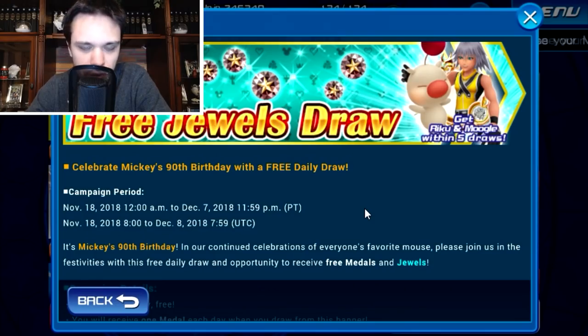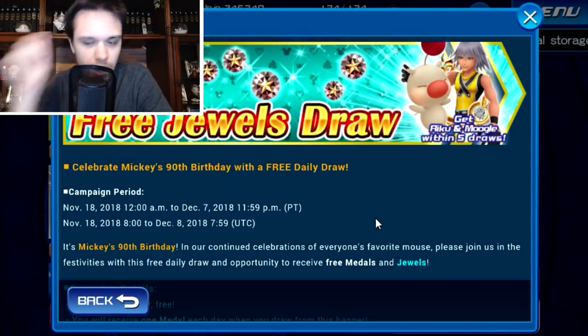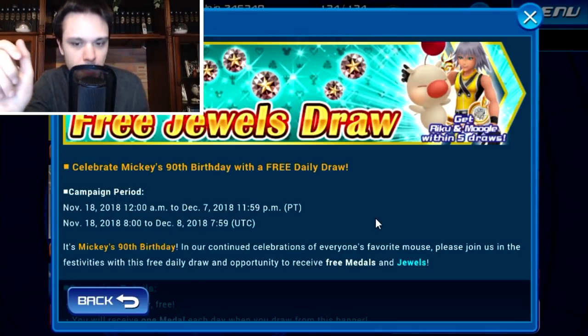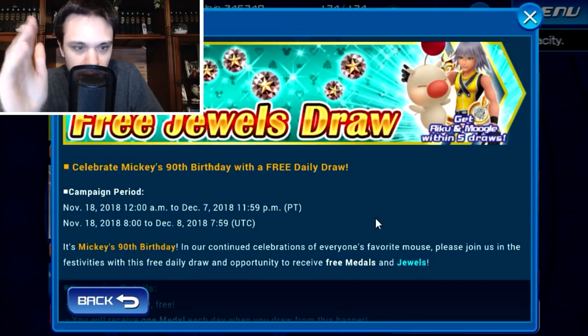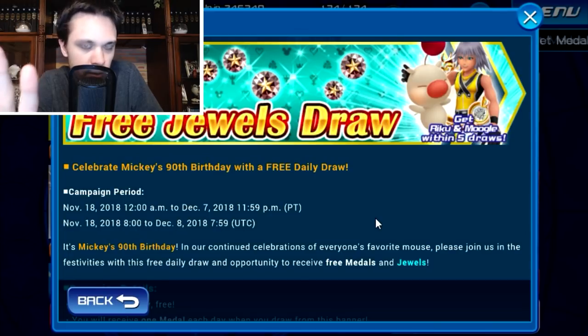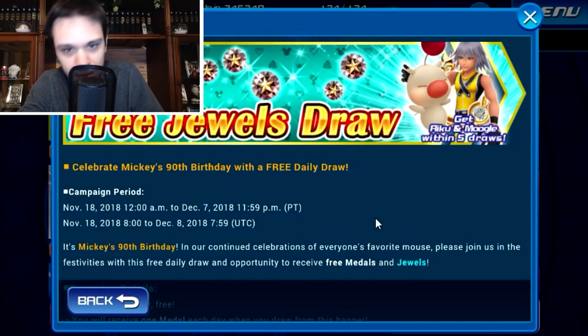We're currently celebrating Mickey's 90th birthday this week and throughout the entire month. One of the things we're getting is the free jewels draw where every single day you'll have the chance to pull from this banner. It's one free pull, you get one medal out of it, and you have a chance of drawing the Riku and Mughal medal. You're guaranteed to get at least one every five draws. Keep in mind it only lasts up to 20 days, with about 18 days left at the time of making this video. If you pull every single day, you can get up to four Riku and Mughal medals, but to get the jewels from each of them you have to sell the medal.